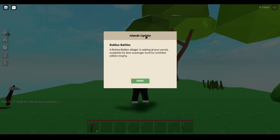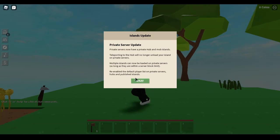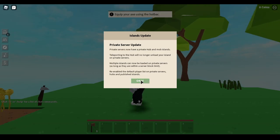The first thing you want to do to get this brand new badge is load into a game called Roblox Islands - I'm going to leave a link to this game in the description. As soon as you load in you'll see a tab that says 'Islands Update - RB Battles - Villager is waiting at your portal, complete his item scavenger hunt for a limited edition trophy.'